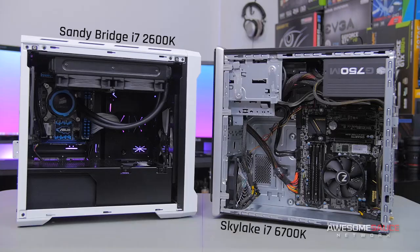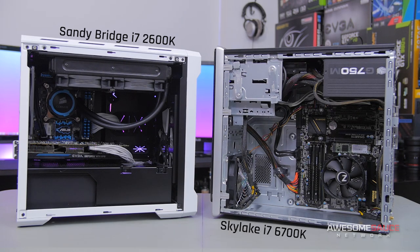So in order to find out if a new GPU is really all it takes to get us back in the game, today we'll once again be comparing my old Sandy Bridge PC to our Skylake build. This time around, however, we'll be using the GPU — a GTX 970 — as a constant.